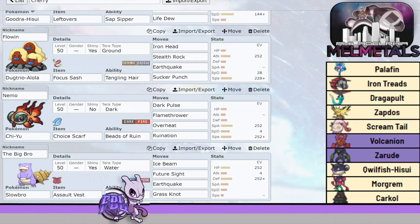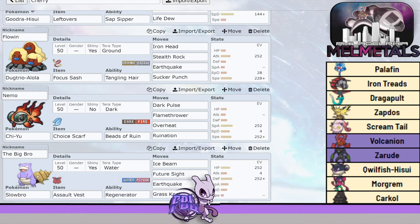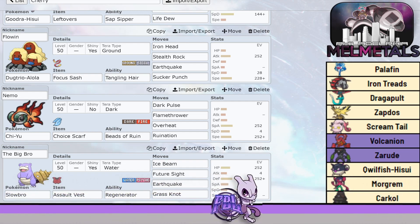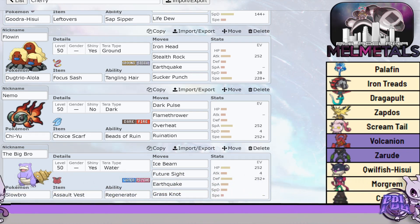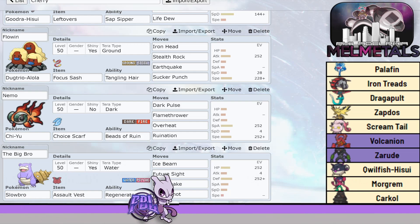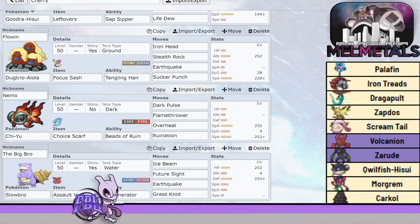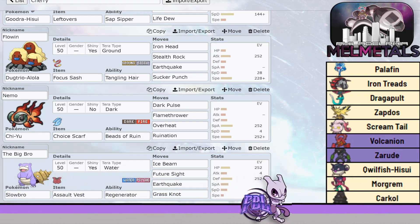The next three mons — we have Alolan Dugtrio with Focus Sash. This is going to be my lead most likely, to set up Stealth Rocks. We have Earthquake because he doesn't have a good Ground switch except for Zerud and Zapdos. For Zerud, we'll probably click Iron Head. Sucker Punch is there just in case we need to revenge kill Dragapult. Iron Head was mainly for Screamtail — I didn't want to run a Rock move and be forced to click it into Zapdos or miss on Treads.